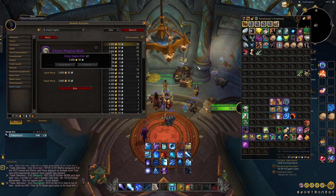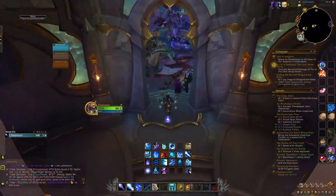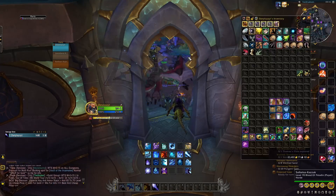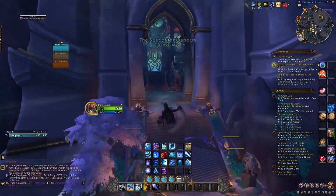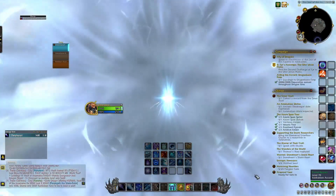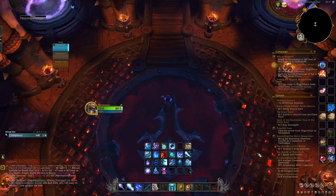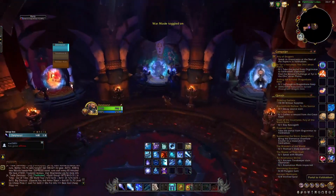The only thing you need to obtain this mount is the Empty Magma Shell. You can get this by killing Lava Sloppers or Spiteful Slugs around the Waking Shores, but the drop rate is fairly low, sitting around 0.2% or 0.04%. What I recommend is just buying the item straight off the Auction House like I did — it only costs around 4,000 gold, so it's not that steep.